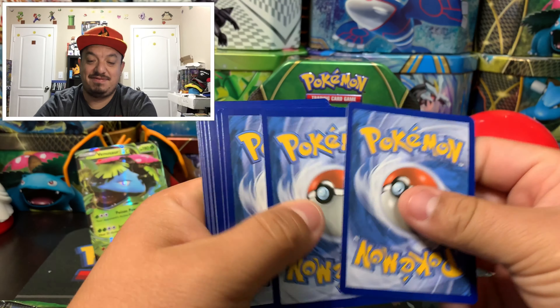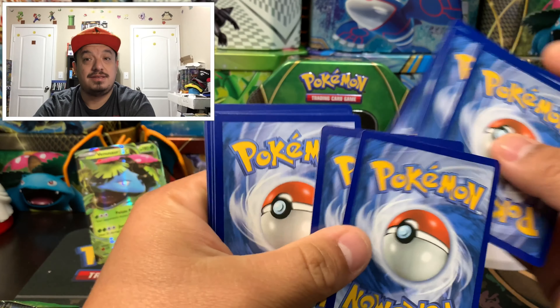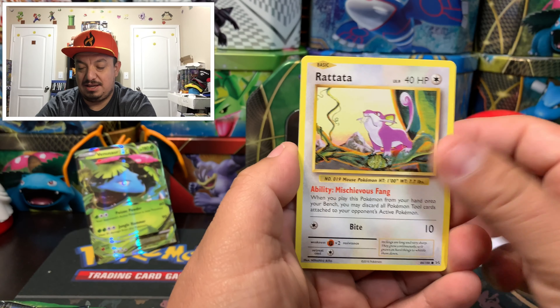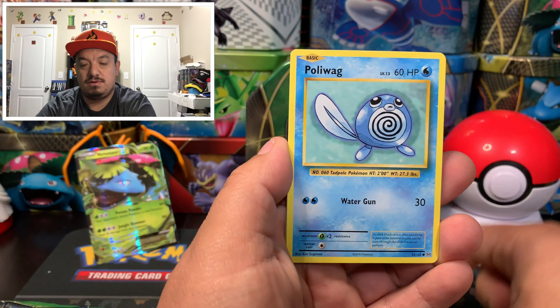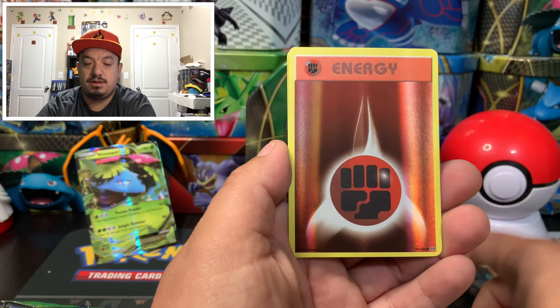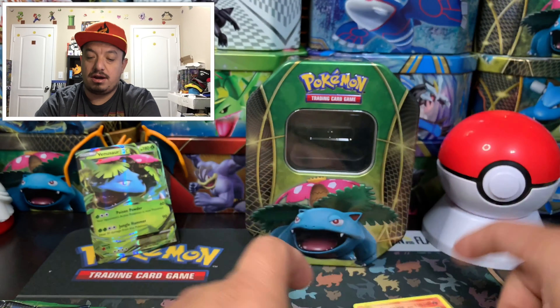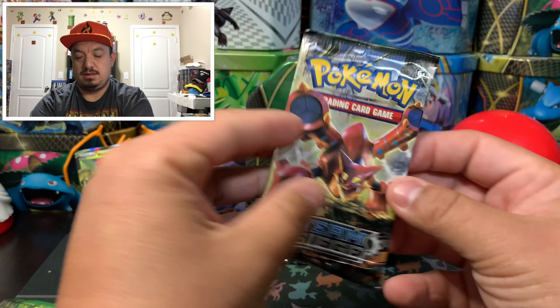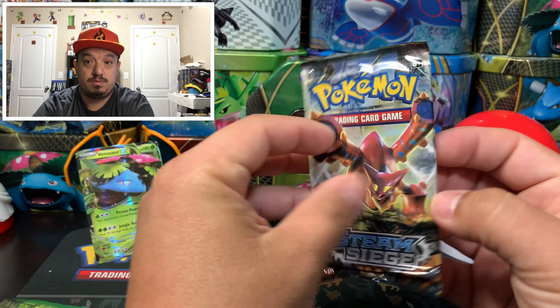I'm asking Venusaur for a Charizard — yes I just did that. Here we go: we have a Tangela, Rattata, Weedle, Voltorb, Poliwag, Pidgeot, Poliwag again, a Full Heal, an Energy card, and an Arcanine as the rare non-holographic card. On to our Steam Siege booster pack.